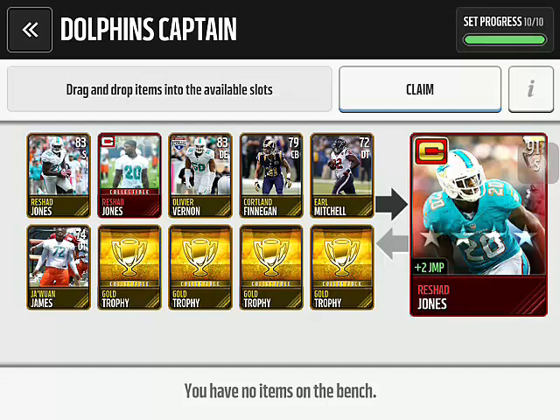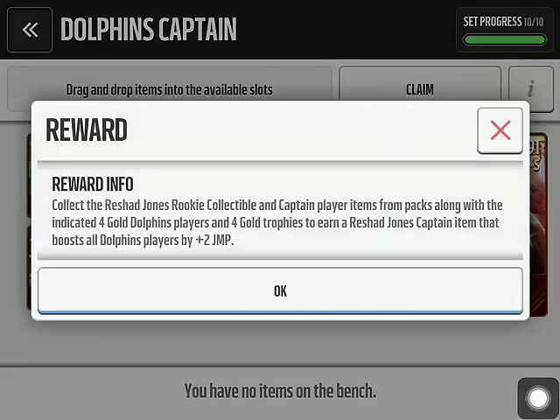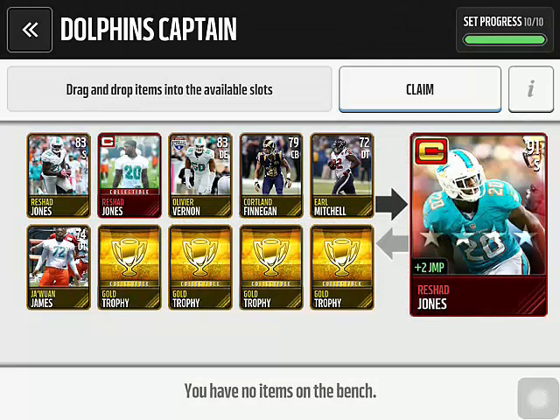Now I'm going to claim Rashad Jones. Before we do that, I'm going to read the reward info just for you guys: Collect Rashad Jones rookie collectible and captain player items from packs, along with four gold Dolphins players and four gold trophies, to earn a Rashad Jones captain item that boosts all Dolphins players by plus two jump. What that means is all Dolphins players that I have on my team — their jump will go up by two if he's playing, which is pretty cool.